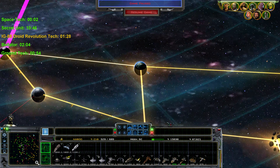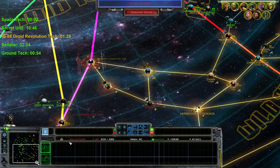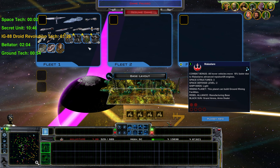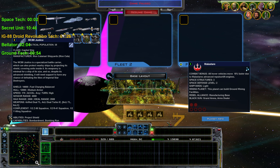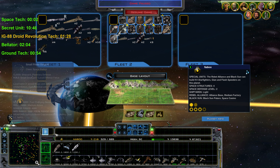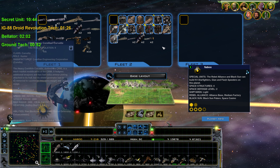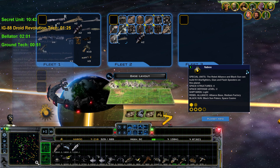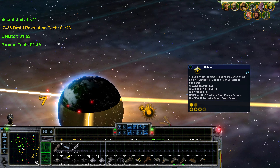On Naboo, we currently have our major fleet, as Malastare has been taken by the rebels with a very large fleet. It looks like they've separated some of their fleets — they used to have more ships and a lot more fighters, but I believe we can take this on. It's going to be the biggest battle of the campaign so far. I'm going to have a CR-95 be the fleet leader and I think we're ready to go.